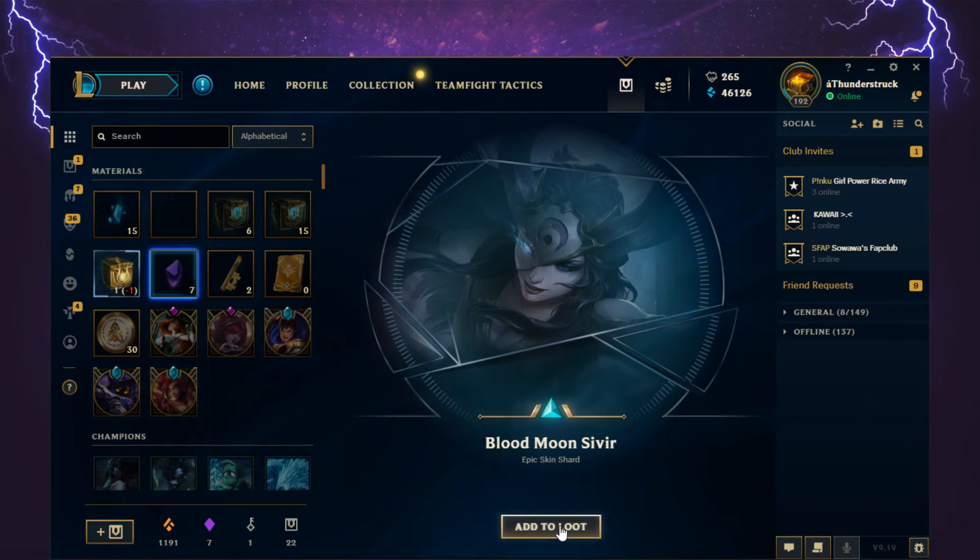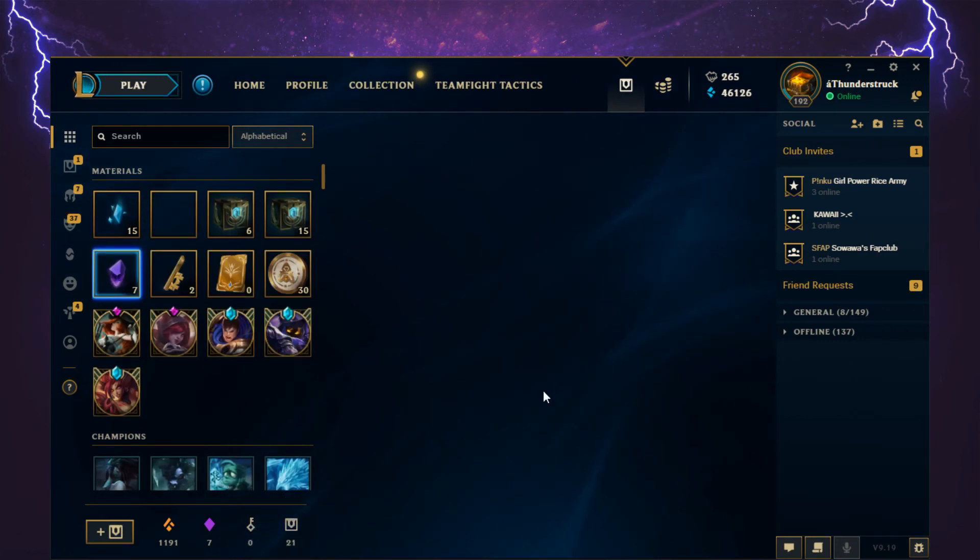That was a nice run! A permanent Gun Goddess Miss Fortune from a Hextech chest — wow — plus two gemstones, a bunch of extra Hextech chests and keys, and two Nami skins I can craft after disenchanting some others for orange essence. Really awesome haul. Thanks everyone for watching — if you liked the video please leave a like, feel free to subscribe, and let me know in the comments. Take care!